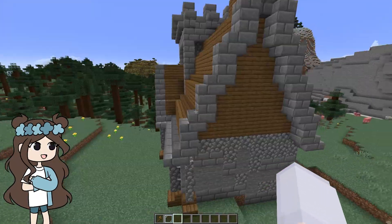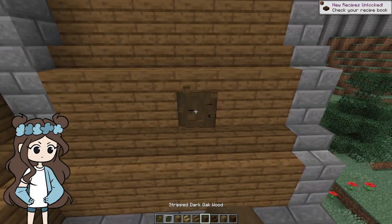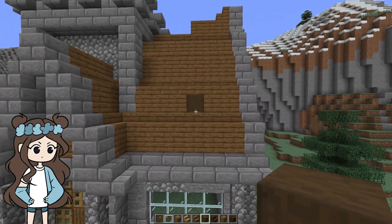The most interesting thing about this house is that I tried to turn it into a castle halfway through, so we're definitely keeping that theme. I don't think there's much I can do other than adding more detail and making it look more finished. So let's tackle the roof first — let's see if I can make this look a little more interesting.